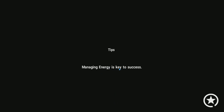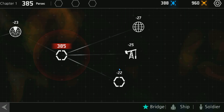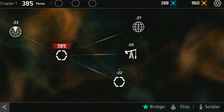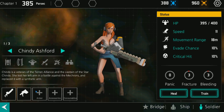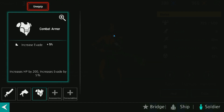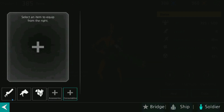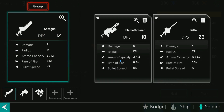Managing energy is key — very, very true. I'm actually a fan of this everyone-goes-at-once turn-based mechanic. We can go to these guys to change around their stuff. I gave this guy armor we basically found — we'll put on the armor. We found some weapons too — do I want the flamethrower or the rifle?